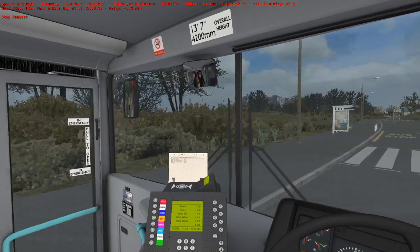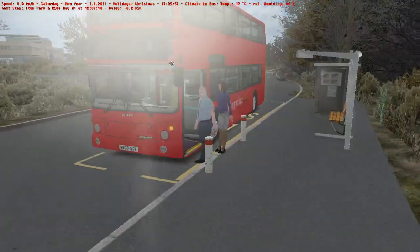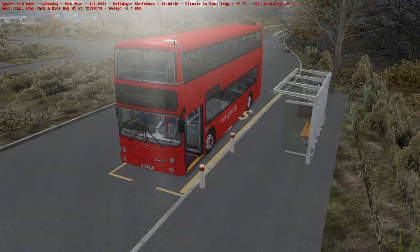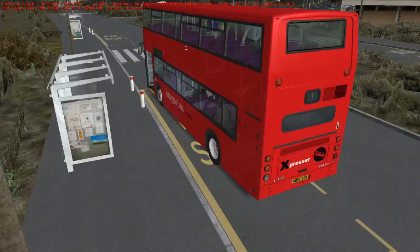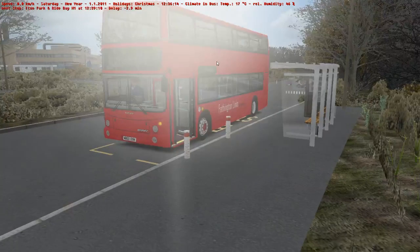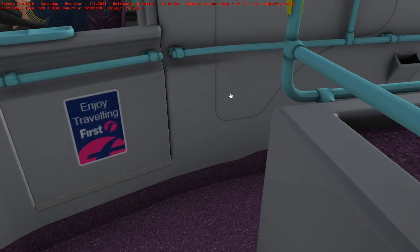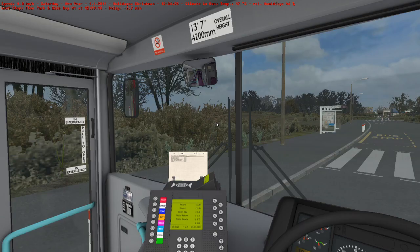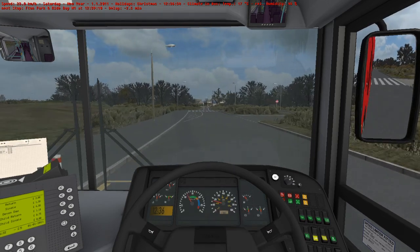Right, here we go. Welcome on board passengers. Welcome aboard this Farthington Links Express service to Farthington. We've already been to West Heath so I don't know why I'm saying that. I'll fix that. There's something on the cab door — I'll have my own on there soon, but let's ignore that for now.